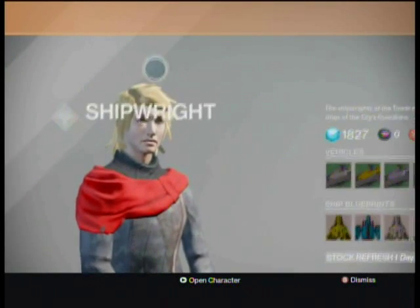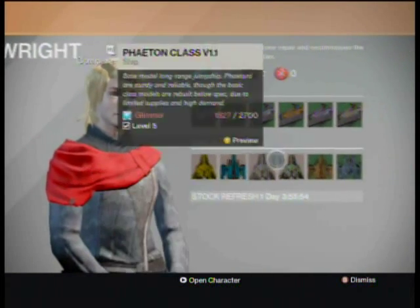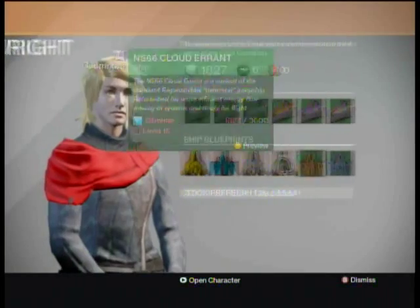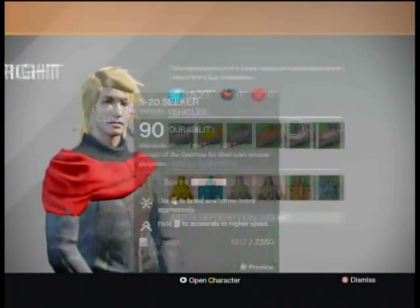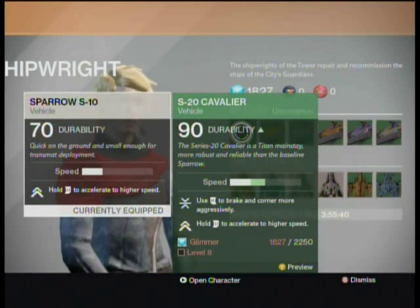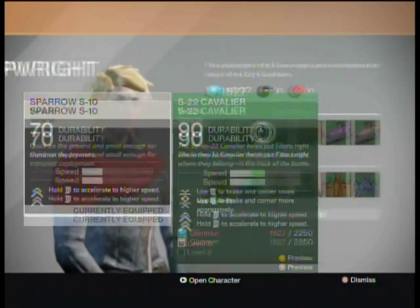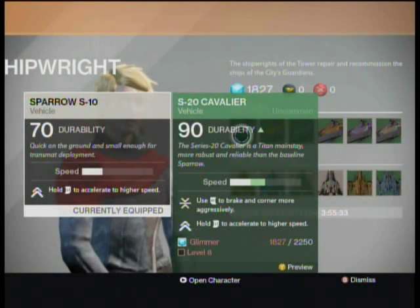Now I'm going to show off the Shipwright. We've been over here before but I didn't really explain much. The Shipwright gives you sparrows — higher-level sparrows — which have higher durability and are actually faster. They also have a couple of different perks, like acceleration, plus the ability to brake and corner more aggressively.